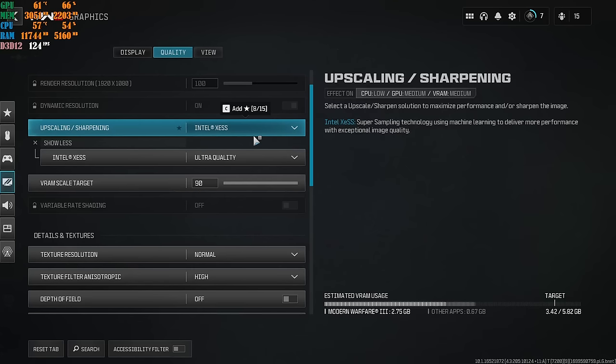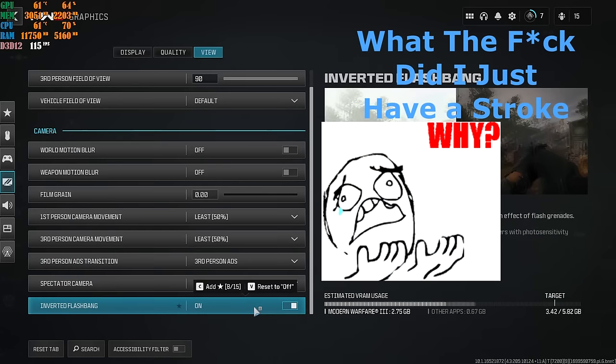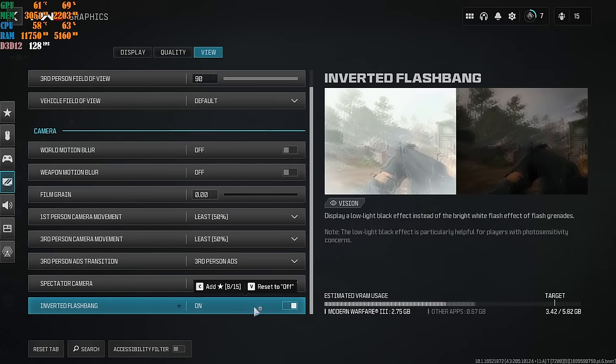Go to the View tab. You can copy my settings if you like, but the View tab is really your own personal preference. One thing I want to mention: Inverted Flash. I highly recommend taking advantage of this — if you get flashbanged, your entire screen goes white and can be very eye-blinding. If you turn Inverted Flash on, it inverts the flash from white to black, which is much better. Take advantage of this by switching it on.